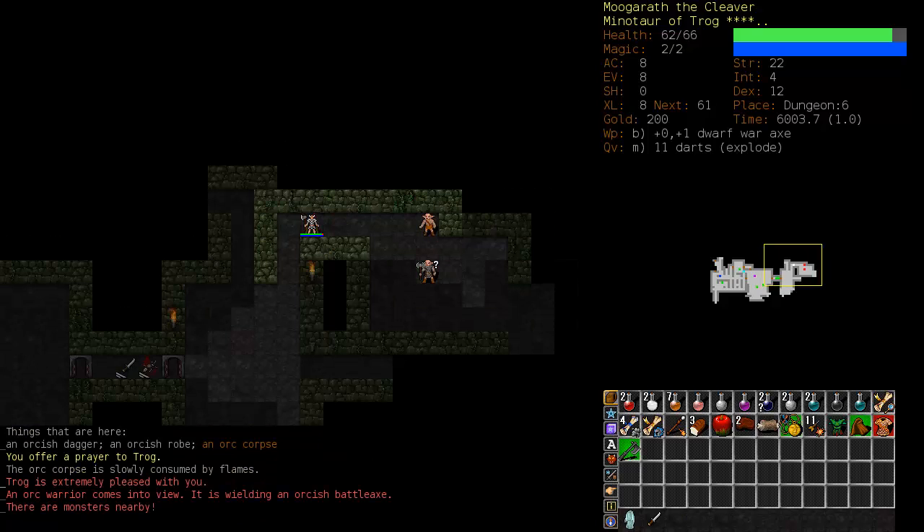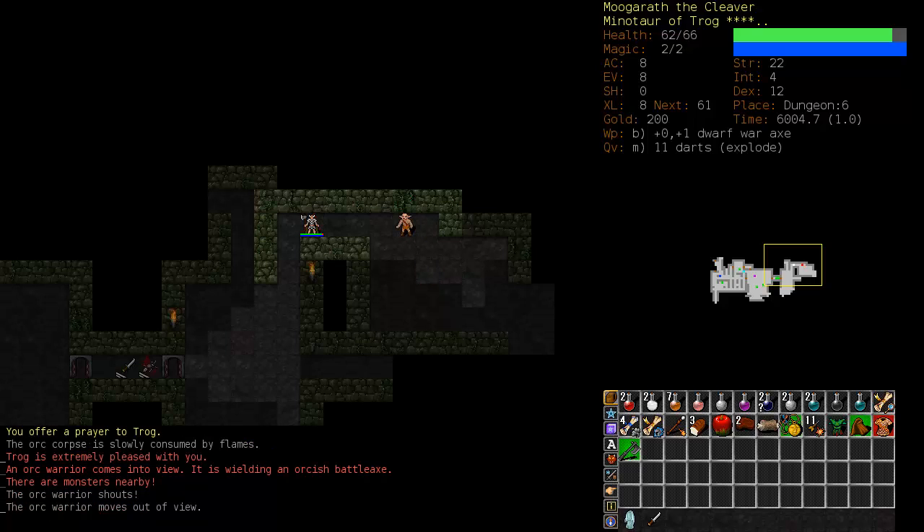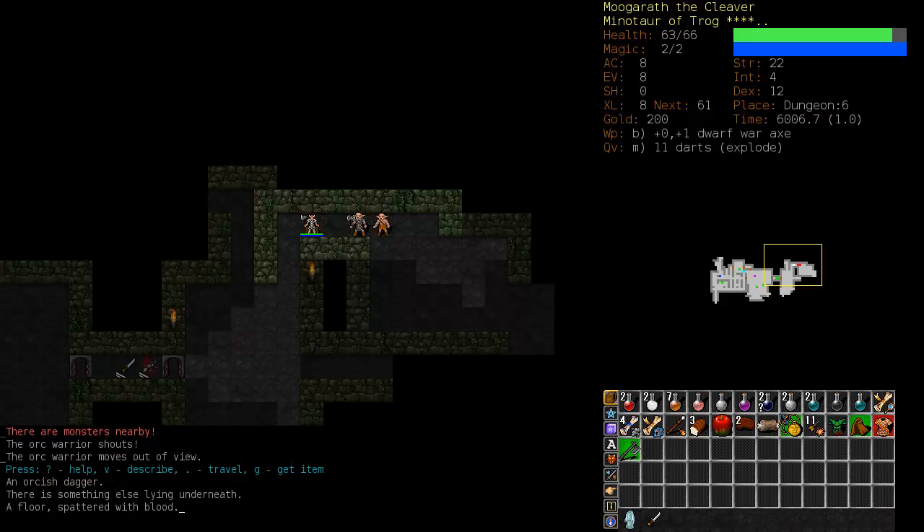As we can see, there was a fairly difficult creature there - an orc warrior along with another orc. So let's just pass and let them come. The orc warrior has a battle axe, which might be a little better than my war axe. It is a two-handed weapon, and the war axe is a one-handed weapon. So I could still use the shield with the war axe, but I can't with the battle axe.